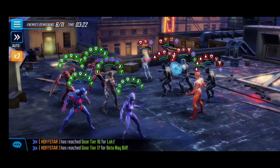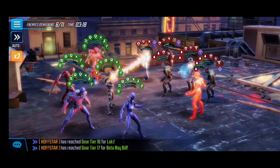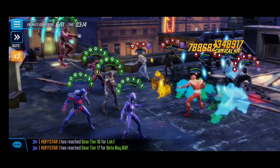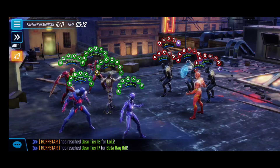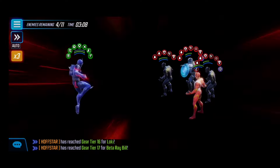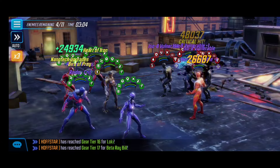We'll activate Kestrel's special again on the left side. Noir has been cleaned up. We have the right timing here to land the ultimate — this is why the passive and ultimate T4s are so important, because you can see the synergy and the amount of debuffs we're getting. This is just straight-up not even fair.